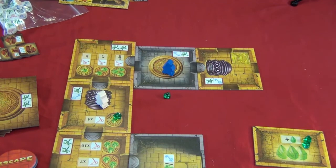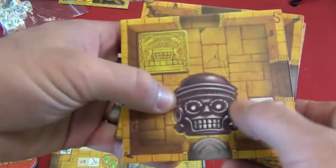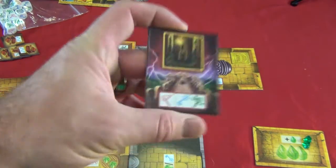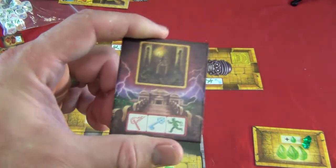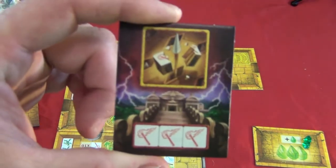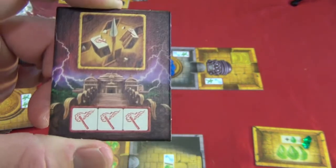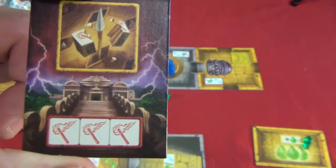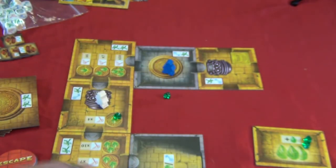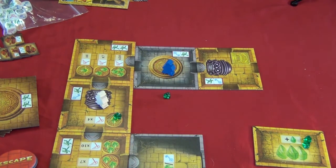I forgot to mention the expansions. Once you've played the basic game a couple of times, you'll want to use all the expansions. This includes the curses — when you have a tile with the curse symbol on it, you pull a curse card. The curses do different things, and you're stuck until you can get rid of them by rolling the symbols on the bottom. Like this curse — it destroys one of your dice, but if you roll three red torches, you get your die back. There goes the gong — I'm supposed to run all the way back to the middle.